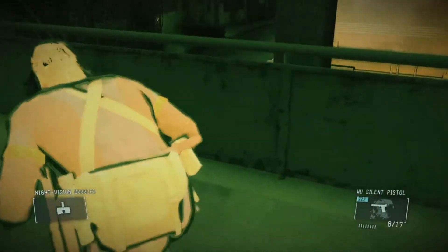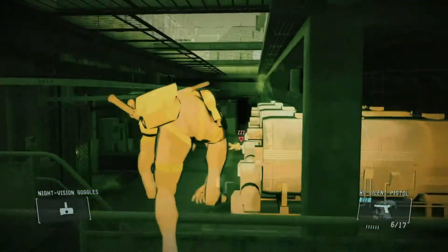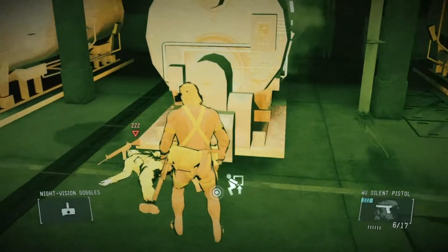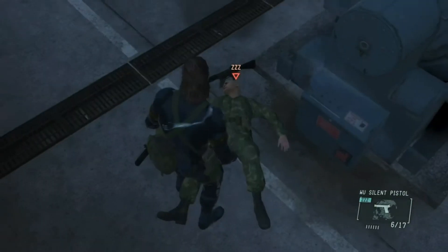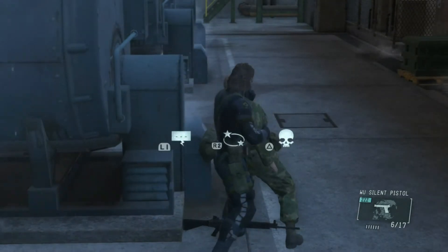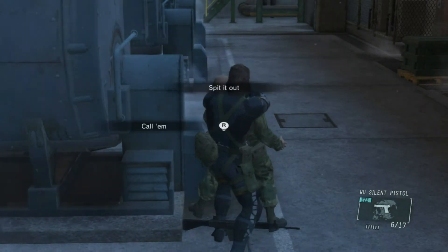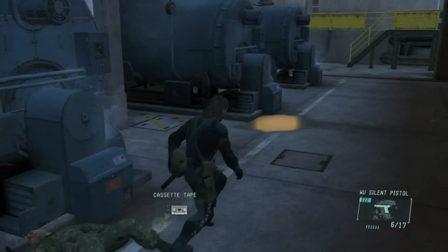The bald guard with the real tape is down here — we're just going to get a headshot on him if you can. Try not to miss like that. Now you don't have to headshot him, you can sneak up behind him, but I felt more secure doing it this way. So when he's over here, just kick him to wake him up. There we go. And then just hold him up. And once you have him, just grab him and interrogate him. He should give you the real tape. And there, he's dropped it — now we'll just knock him out and grab the tape.